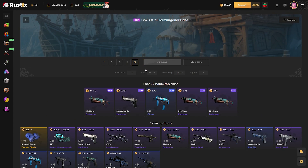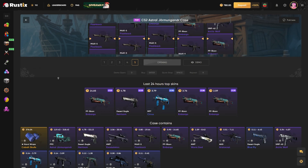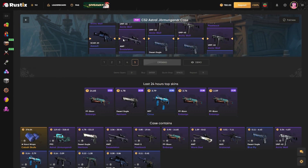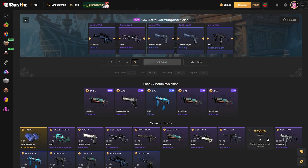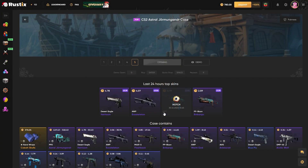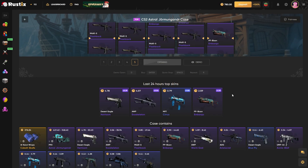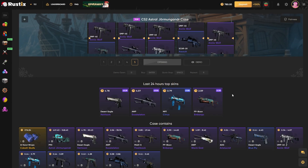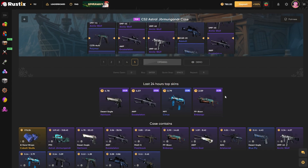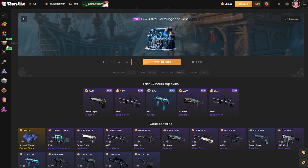Let's try out this case real quick. We got the exoskeleton — that's a little something — but this one is nothing, and that's nothing too. The only thing worth something is four coins. Let's give it one more try and see if we can get something better. Yeah, that ain't gonna be it boys — 677, okay. Let's go back to the cases and try some other stuff.